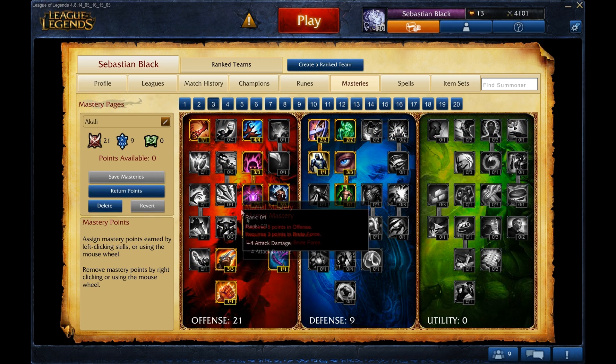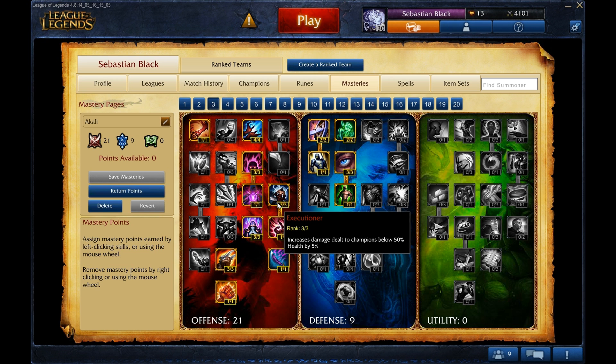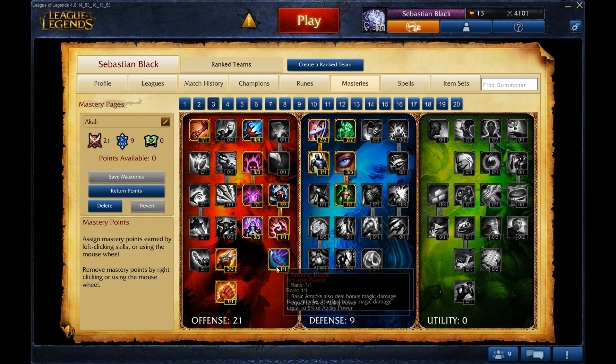For masteries, I use 21-9-0. I use everything in ability power I can, as well as executioner, double-edged sword, and arcane blade.